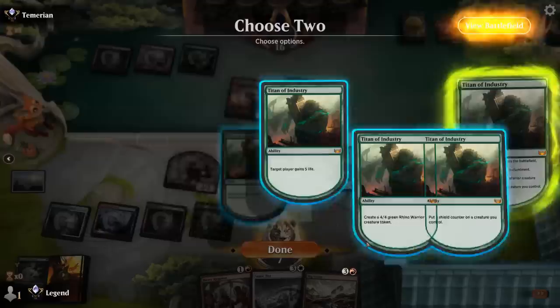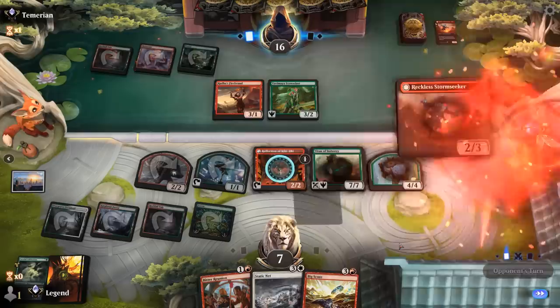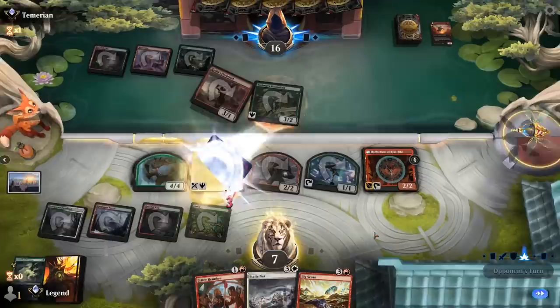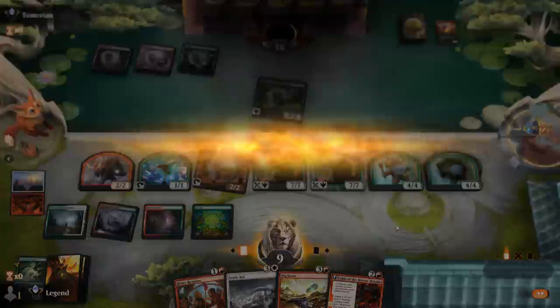So we'll channel and take six. I need to attack with my Shaman to make an extra treasure, then cast Titan of Industry. If our Reflection is still alive that can easily take over, so I'll put a shield counter on it and make a Rhino over gaining five life. It's going to be hard for them to take out a 7/7, and the Reflection with a shield counter will require two answers. The opponent just plays another Stormseeker, which means we'll get to copy Titan next turn — too much for them to overcome. We get to copy Titan of Industry, gain five life, make another Rhino, and that's game.